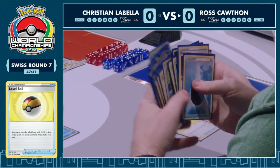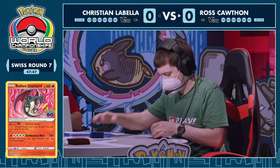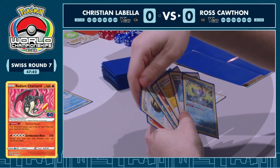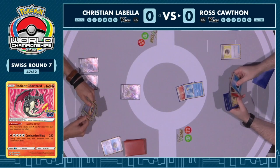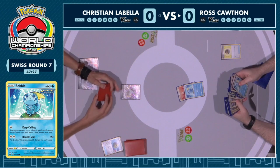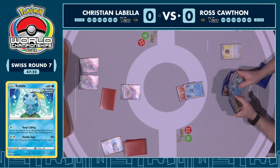It's got so much HP and so much heal ability as well. I think what it's going to come down to, knowing that Ross is playing a single prize deck, is just maybe outrunning your opponent as far as resources go. If they're decking out quicker than you, that could be a potential issue for the Duraludon VMAX player Christian here. But this is also not a matchup I've actually really run either.